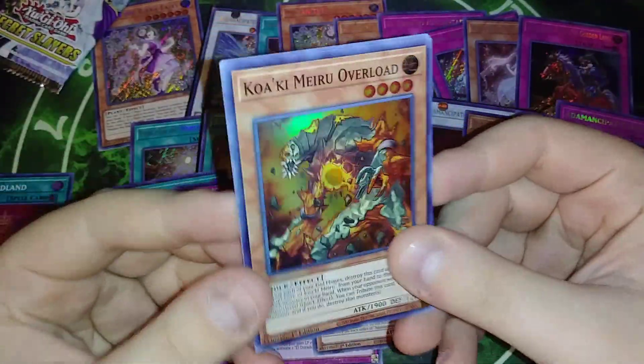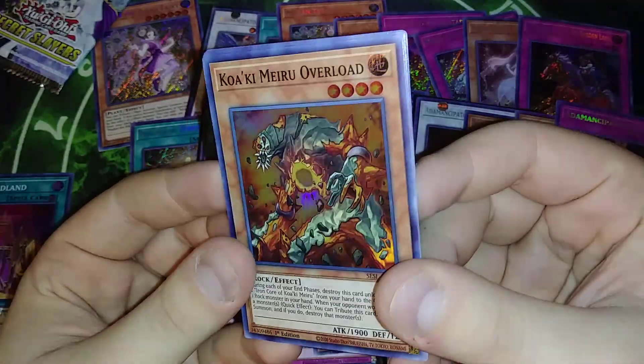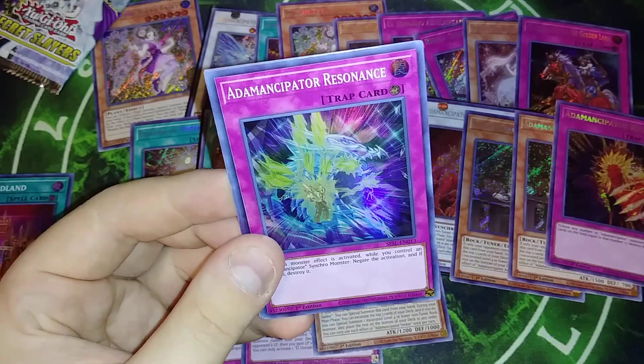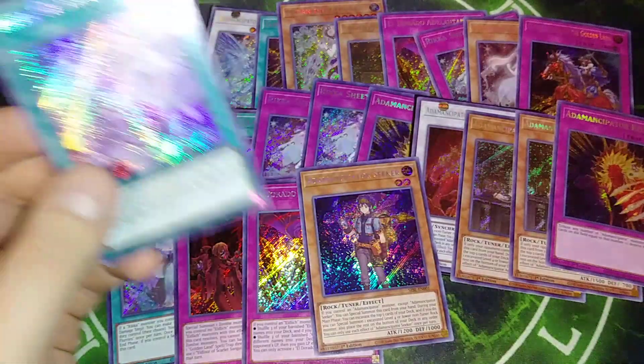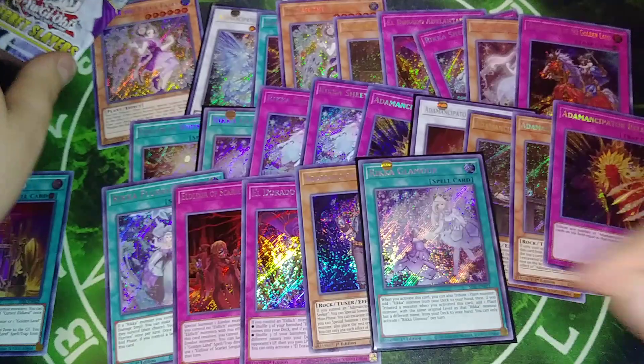I'm really glad that they did the Kwakimura Overload reprint, because Kwakimura Overload is a really good reprint here as a super rare — now people are going to play Rockstone. Golden Land Forever, Emancipator Resonance, Kwakimura Wall, and Glamour. We got another Glamour in this box? Well, I guess it really wants me to build that deck. That's a short print.